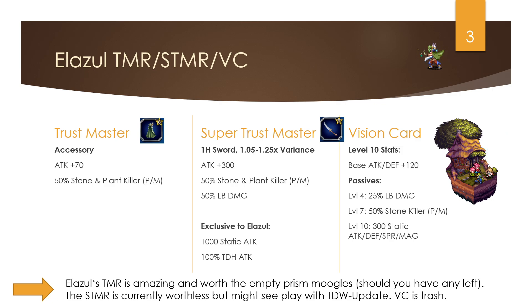The vision card is buffed on the global version: it has 120 base attack and defense, 25 LB damage, 50 stone killer physical and magical, and 300 static all-stats — meaning attack, LB attack, defense, spirit, and magic. All in all, Ilazul's TMR is amazing — it's actually what you're looking for on this banner.